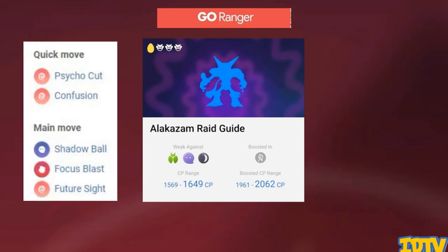For Alakazam's fast moves he has two: Psycho Cut and Confusion. Psycho Cut is much easier to go against than Confusion because Confusion hits like an absolute brick, so hope for a Psycho Cut one because the Confusion ones are next to impossible.